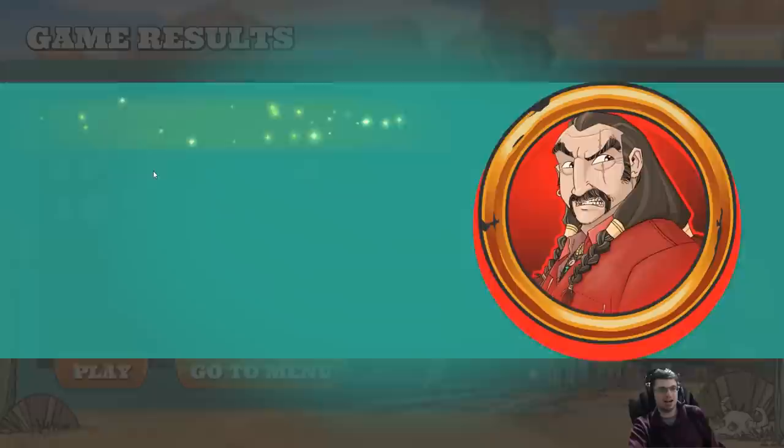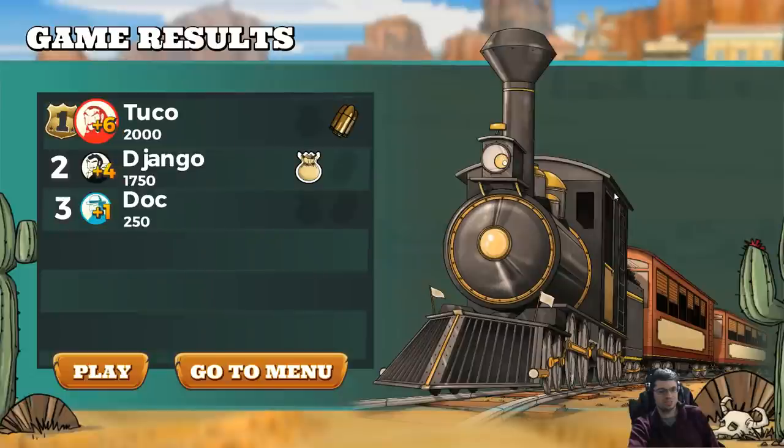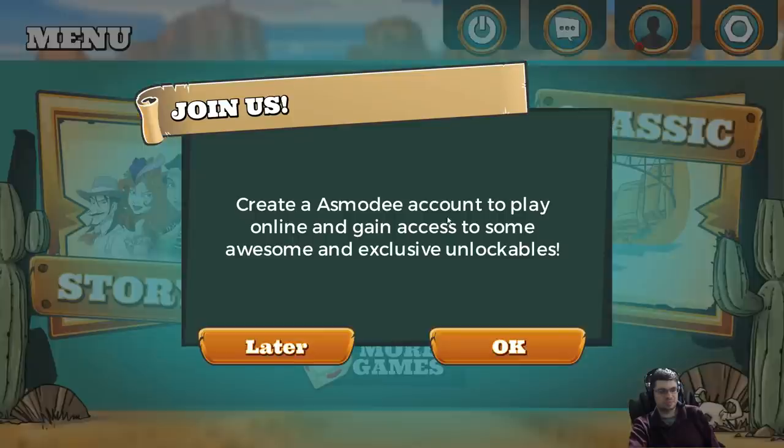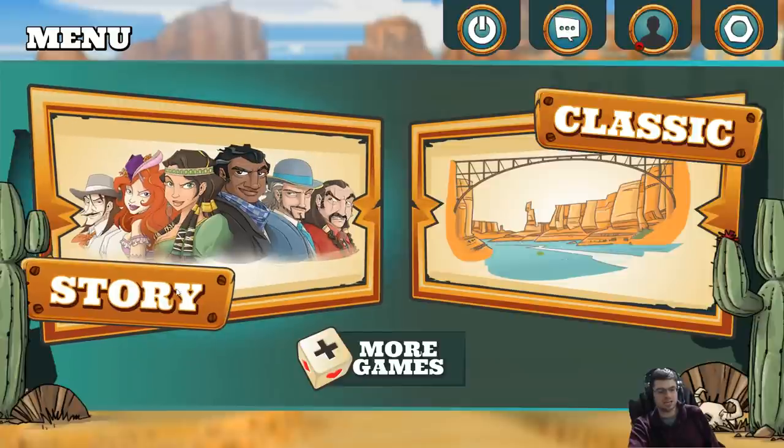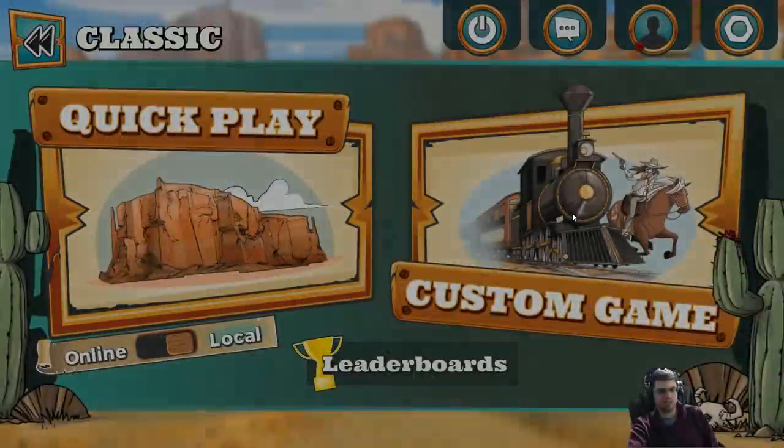I got the gunslinger bonus — that's right, I shot the most. Then there's a prompt to create an Asmodee account to play online and gain access to some awesome exclusive unlockables. I'll do that later. So yeah, there's story mode and classic.